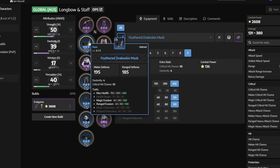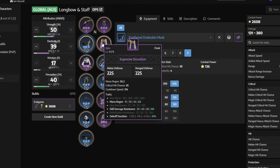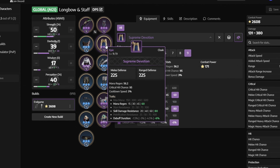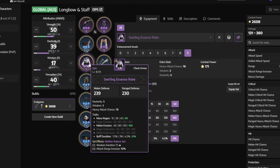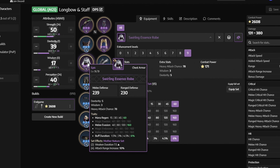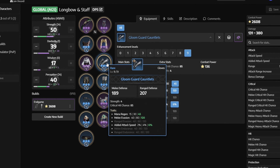Next we have Feathered Drake Skin Mask with Ranged Evasion, Magic Evasion, and Max Health. Next we have Supreme Devotion Cloak with Mana Regen, Skill Damage Resistance, and Debuff Duration. Next we have Swirling Essence Robe with Buff Duration, Mana Regen, and Melee Evasion. Next we have Gloom Guard Gauntlets with Added Attack Speed, Mana Regen, and Melee Evasion.